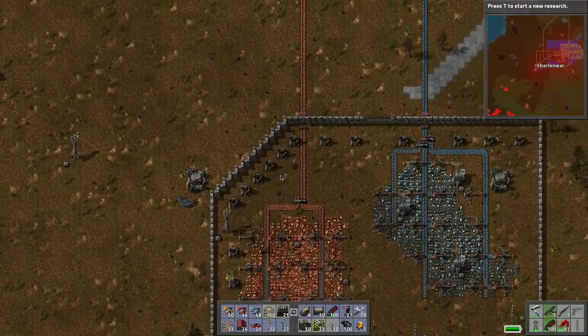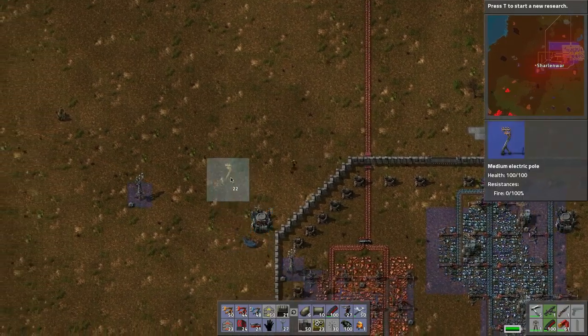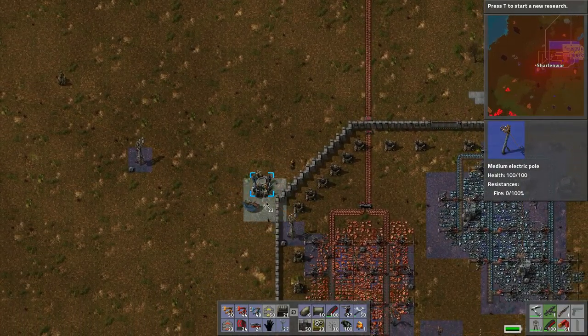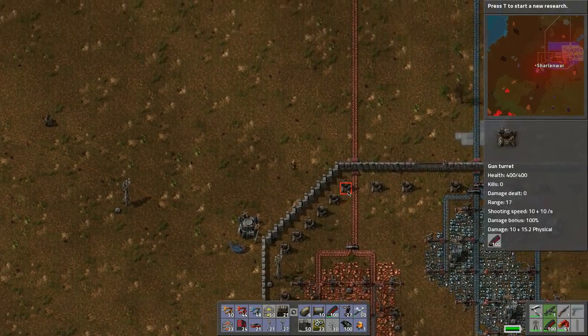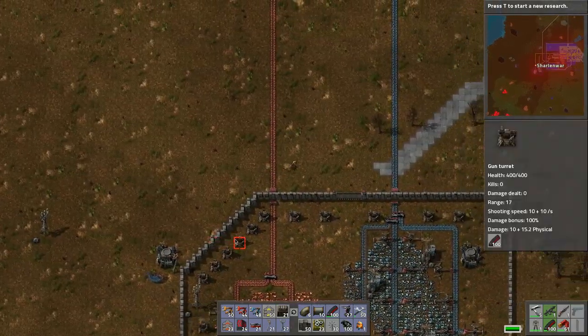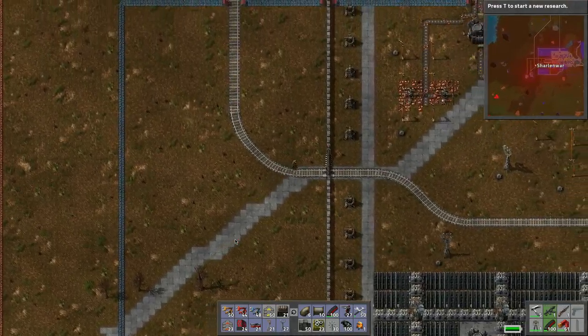Can't see it, kind of losing signal. Let's see if we can just do this. That's powered. Let's go grab a couple more. Yeah, we're getting sidetracked — we need to kill some biters.